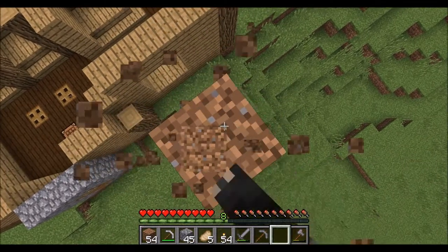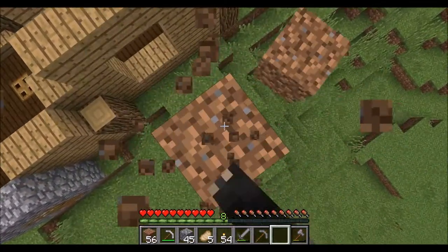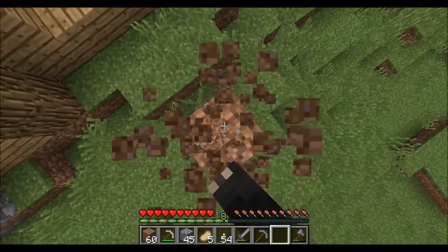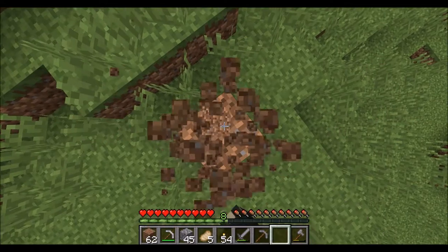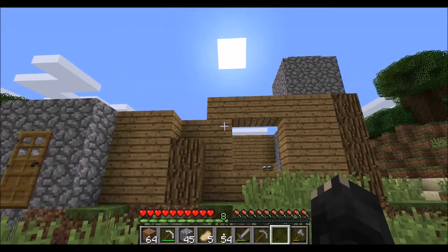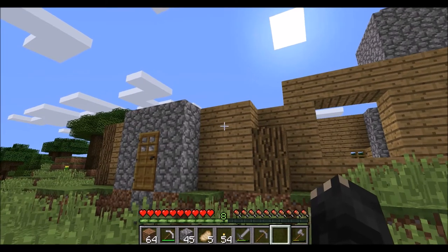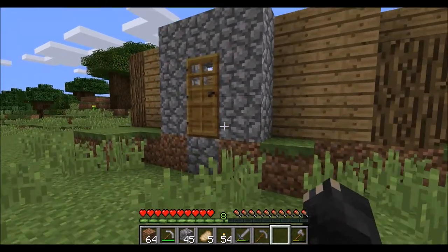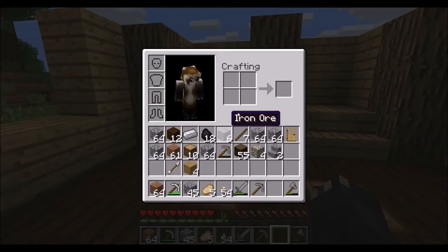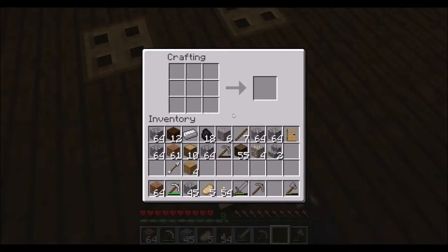When you have the particle effects on high — which I do — from the ground view you can see little bits of smoke coming out, and I think it's a really nice touch that gives the place some character. It's probably a bit nicer than we needed for a starting house, but yeah, whatever — who cares.